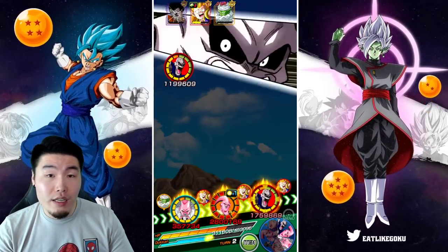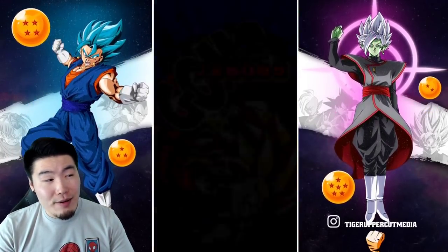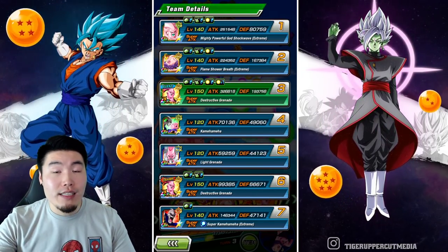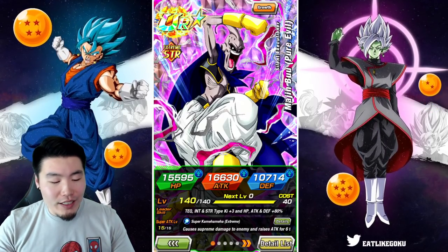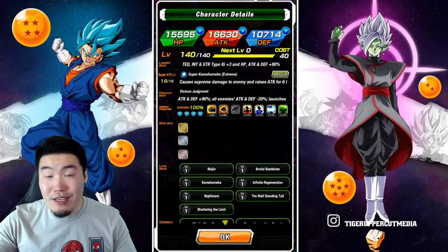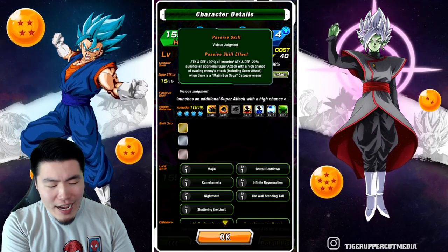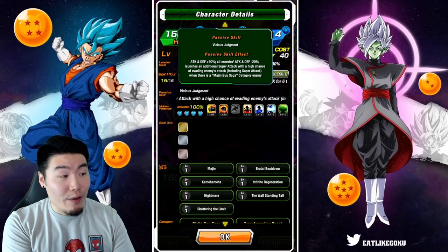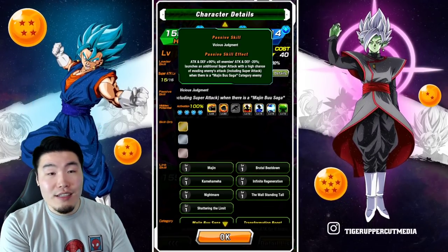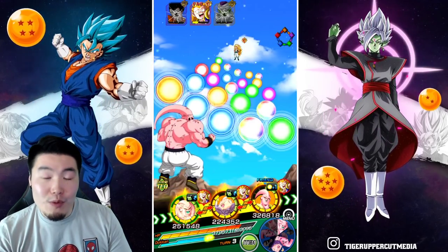By the way, if you guys haven't been using the STR Evil Boo with his Extreme Z Awakening, give him a shot. He's not the best in most events because in order to have his full passive you need to be facing a Majin Buu Saga enemy. But if you're running a stage like this — specifically Majin Buu Saga Super Battle Road, where all the enemies are in the Majin Buu Saga category — he's amazing. He gets a high chance to dodge, guaranteed additional supers, and he's also debuffing all the enemies. He was made basically for Majin Buu Saga Super Battle Road.